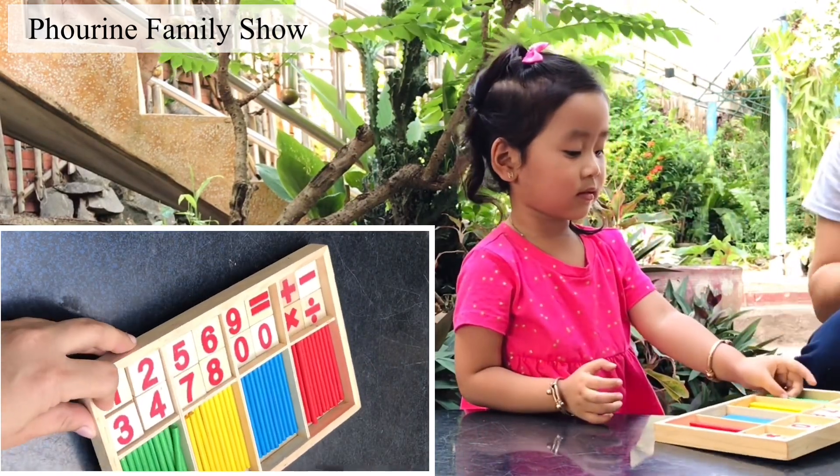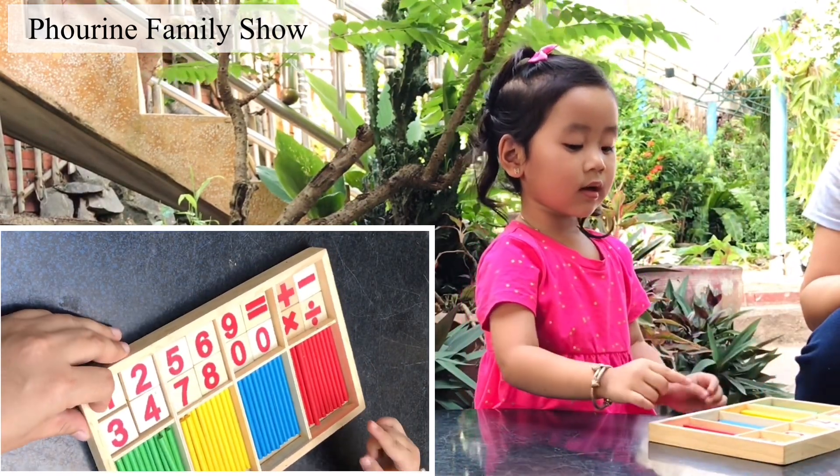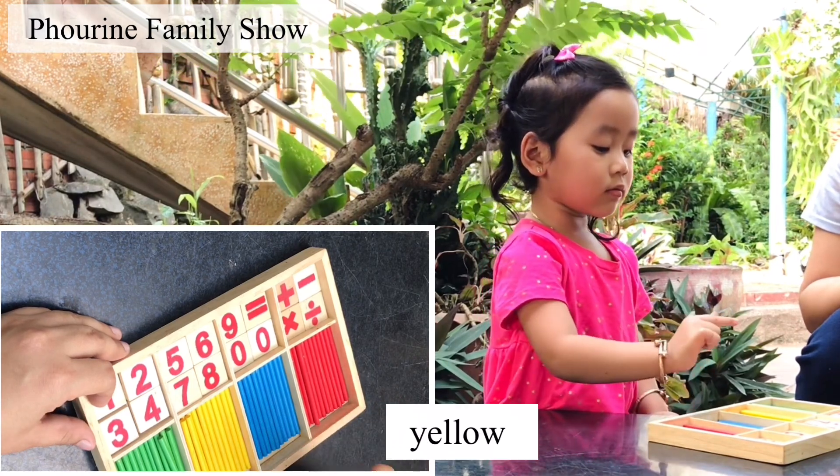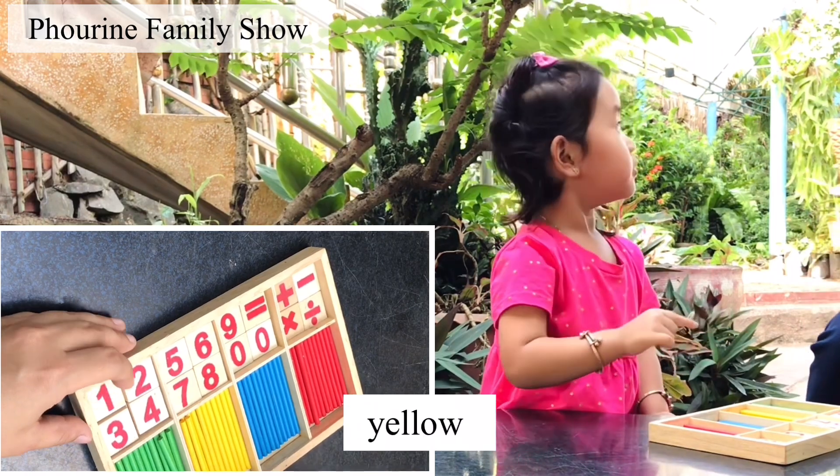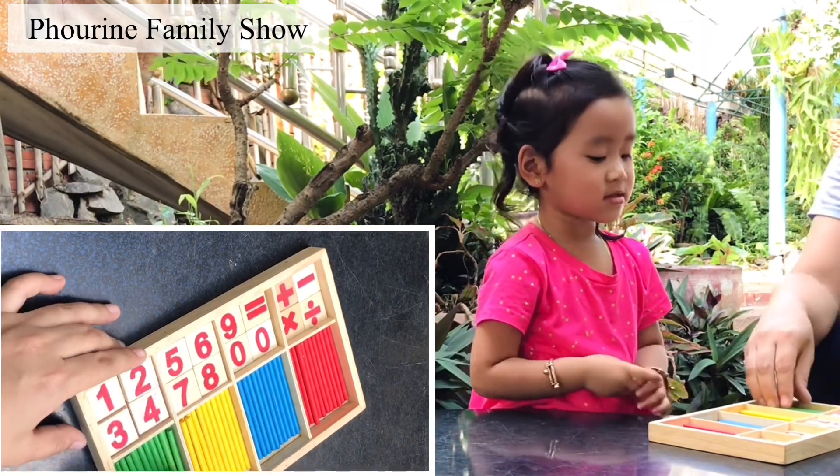How many colors? Red, blue, yellow. Red, blue, green, yellow. There are four colors.